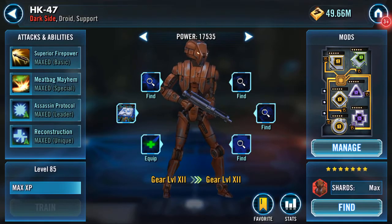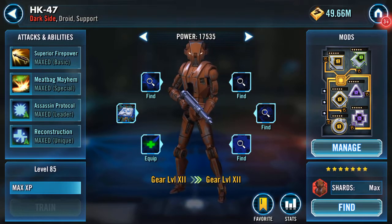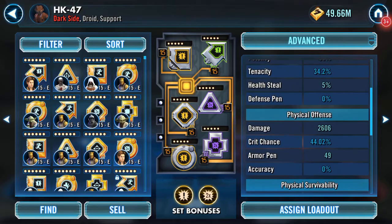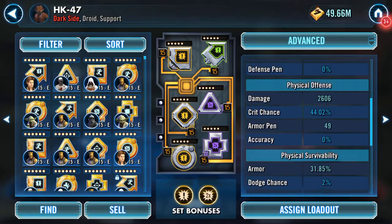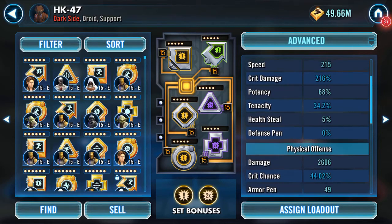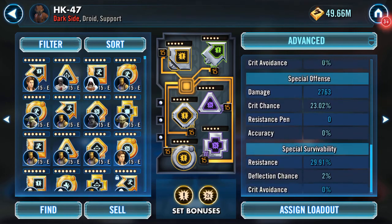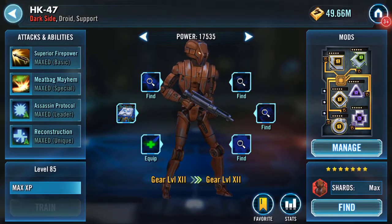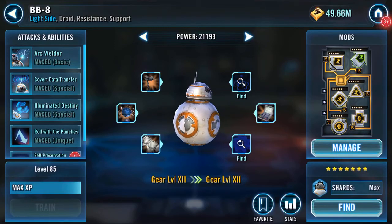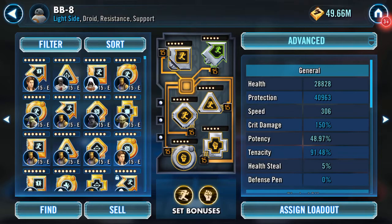I recently geared up HK47 - there are his stats. He's quite quick now: 215 speed, 2606 damage, 216 crit damage, 68 potency. My BB-8 I've got moving reasonably well at 306 speed.